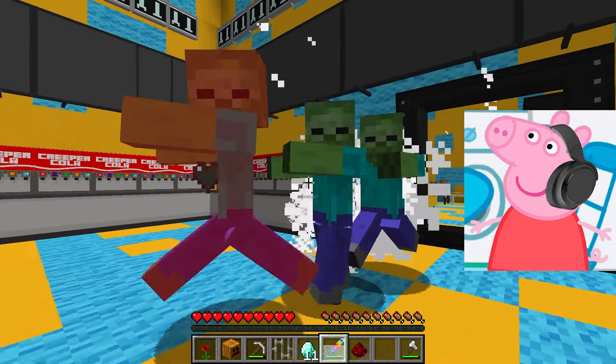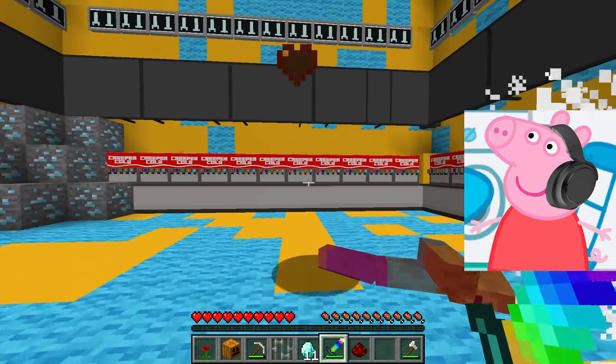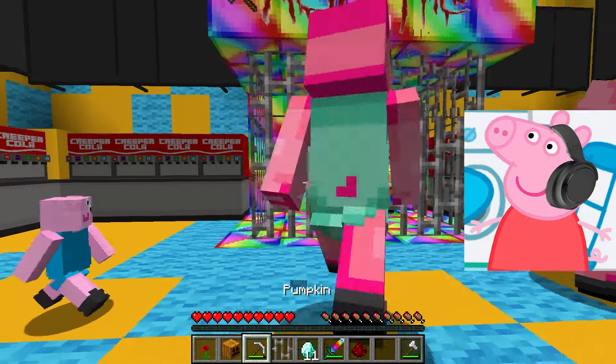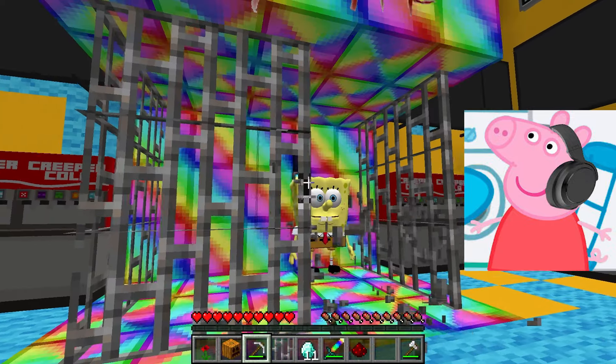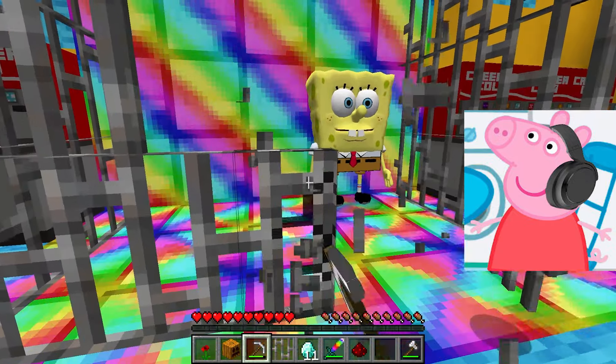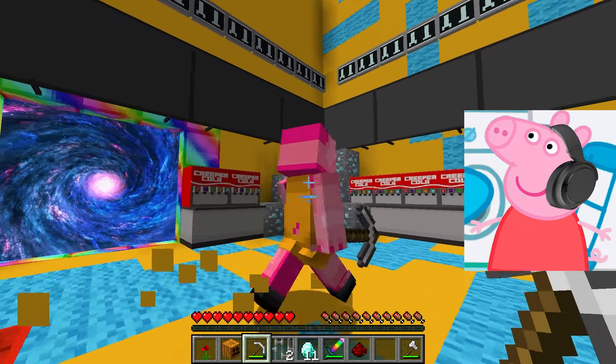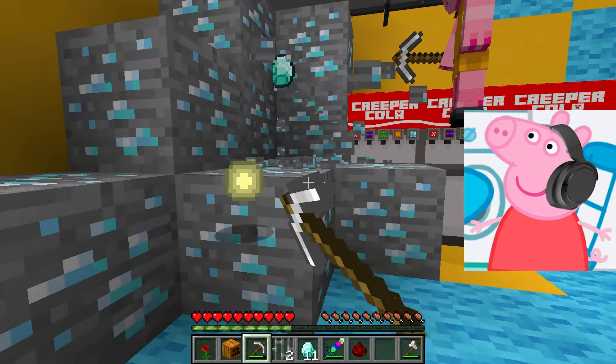How glad I am that I can now take revenge on them for everything. I'm great at dealing with this huge number of monsters. I'm like a real gladiator fighting in a coliseum. They keep SpongeBob in a cage. You need to break this cage as soon as possible in order to release him to freedom. Great. I almost made a pass for SpongeBob.